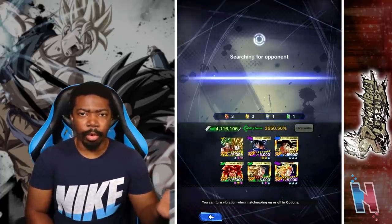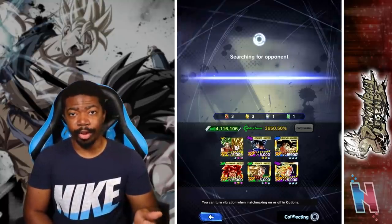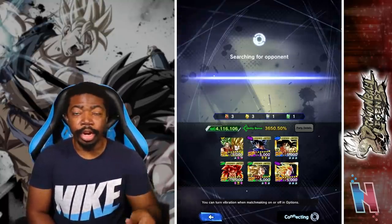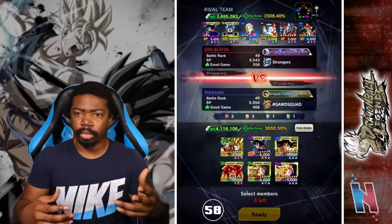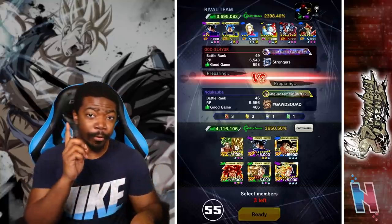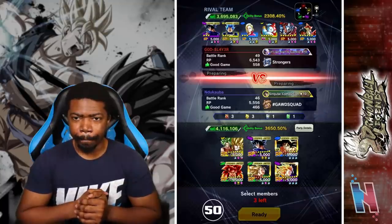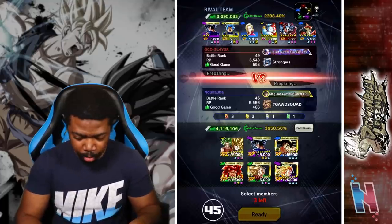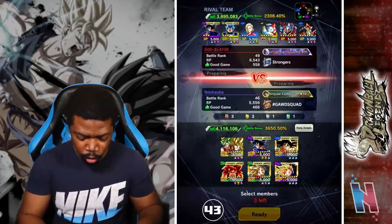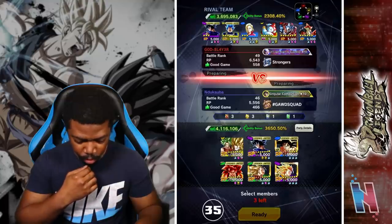Within that battle at least we got to utilize the special skill card, which is a great card for Kale and Caulifla honestly. It restores your ki, restores your vanish gauge, and also gives you a special move the first time you use it. Absolutely great. No green unit so you're safe — you're not leading off with him. But I don't have a red unit and that's definitely a problem.